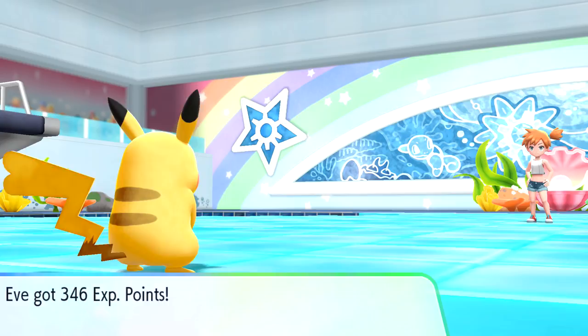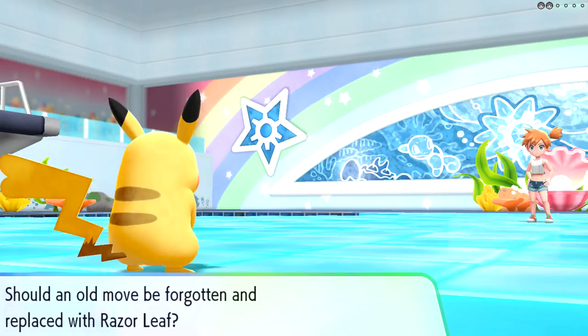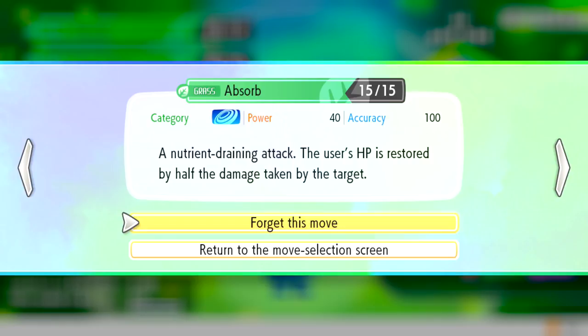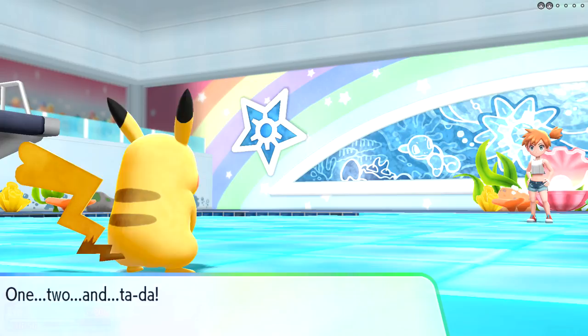Lily grew to level 19 and Oddish grew to level 18. Oddish wants to learn Razor Leaf - a 55 power, 95% accuracy move where sharp-edged leaves slash the opposing Pokémon, with critical hits landing more easily. That sounds better than Stun Spore, so we'll replace Poison Powder with Razor Leaf. One, two, ta-da - forgot Poison Powder and learned Razor Leaf!